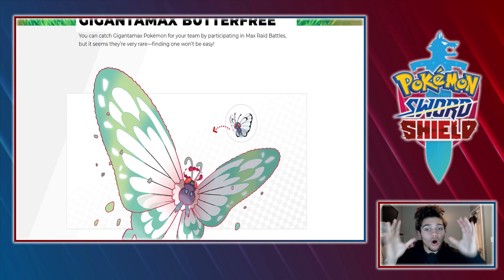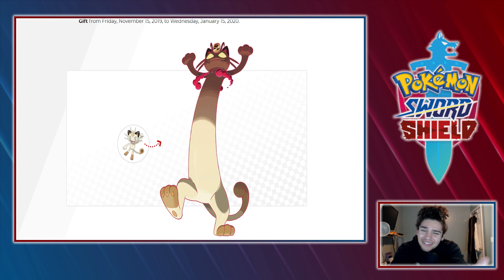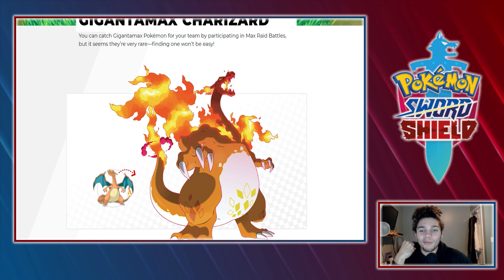Let me know your thoughts on all the Gigantamax forms and what your favorite one is. Ranking them, I would go Meowth first — this boy is just looking clean and fire. Then Pikachu because this dad bod is just incredible. Then Charizard, looking pretty clean — though he already has two mega evolutions and a Gigantamax form, and his shiny is dope. Where's Venusaur and Blastoise? You gotta have the other two in the trio.